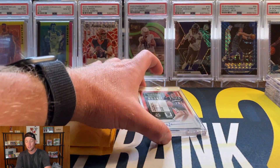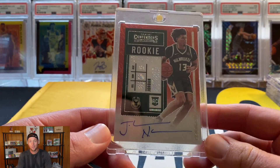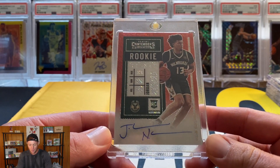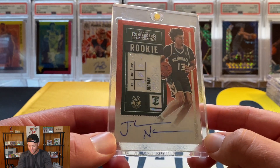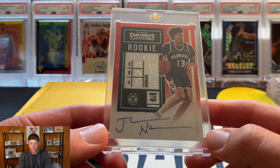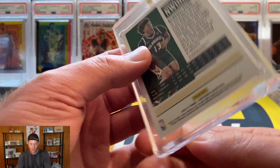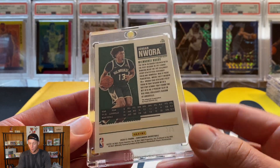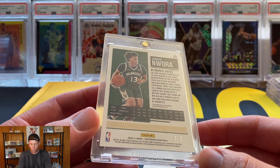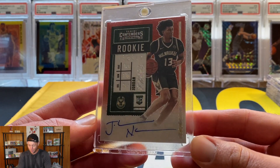Next up is another one out of Contenders, and this one is actually more short-printed than the last. We got the first off the line red shimmer, numbered to 5. Absolutely insane card — Jordan Wara Contenders first off the line exclusive red shimmer, numbered 1 of 5. So we got the 1 of 16 green ice and the 1 of 5 red shimmer — very cool.